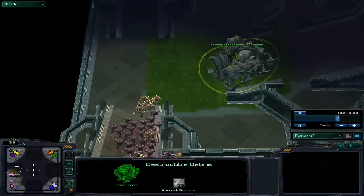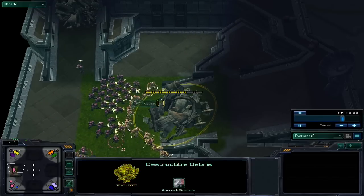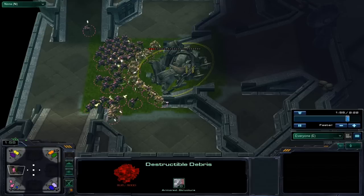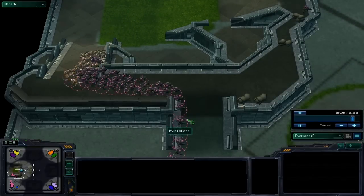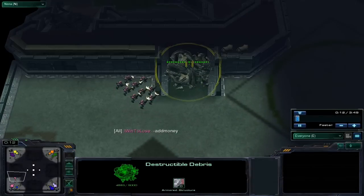Down here, pull the Marines back a bit to let the Zealots in. This way the Zealots will run through the Marines. Make sure you have your Marines on stop position or moving away from the Zealots to do that. It's a little bit of technical micro, but it really helps to get used to doing stuff like this.